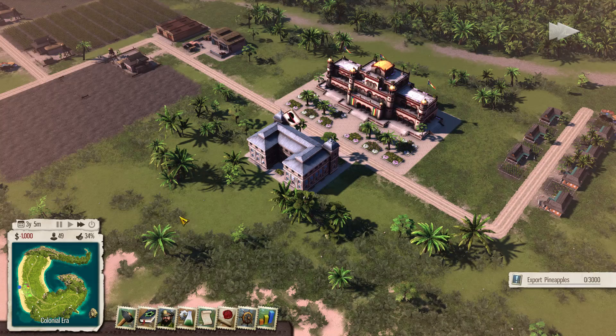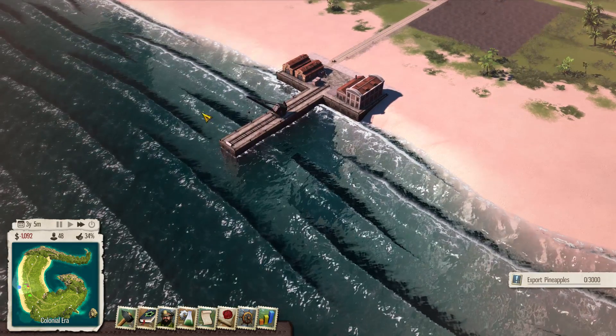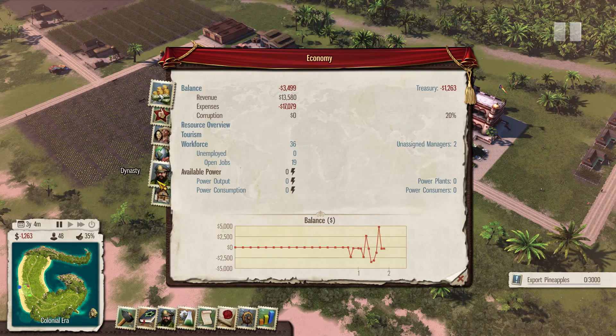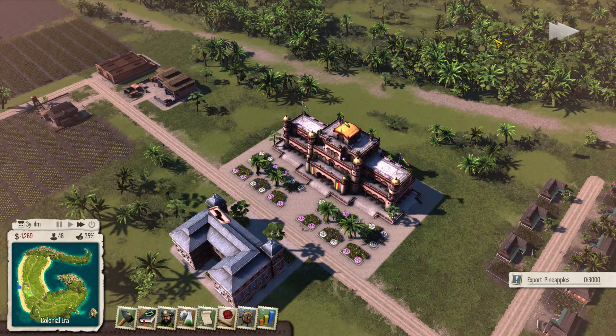Now that we've obeyed the crown and built the pineapple plantation, they want 3,000 pineapples and all I get in return is a six-month mandate extension. I told you they like those pineapples. Something else we should start working on is religion. Looking at happiness, it's at zero — religion, healthcare, and entertainment all need attention. You know what that means: tavern time.